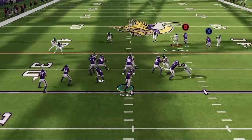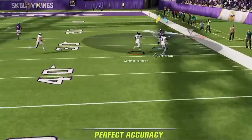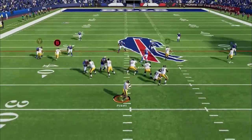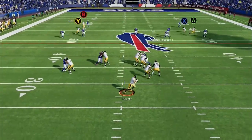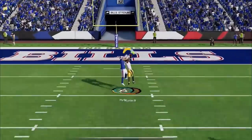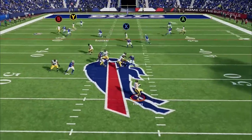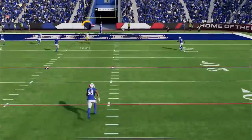These are the glitchiest routes to use in Madden 23. They get open instantly and can score against any defense in the game, so if you want to see what offense I'm using to get results like this, stick around after the intro.